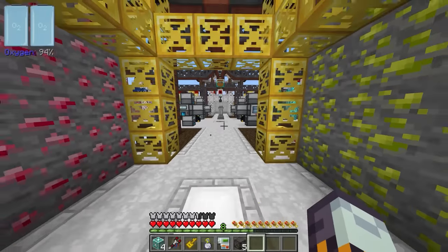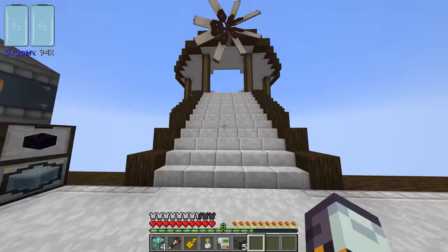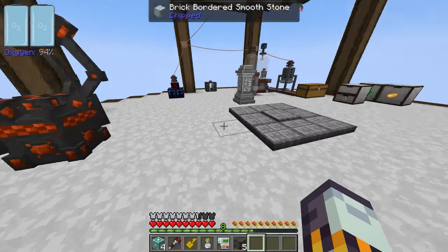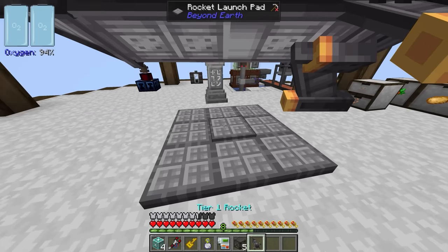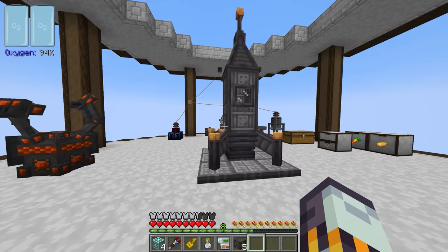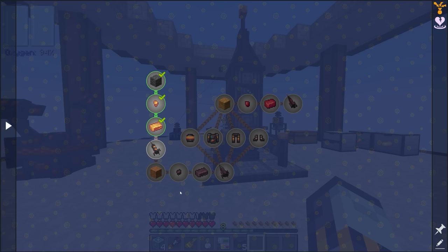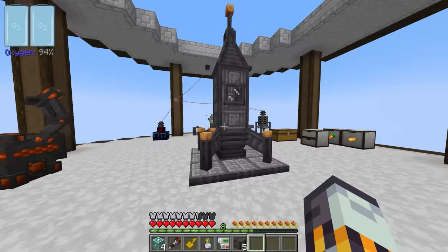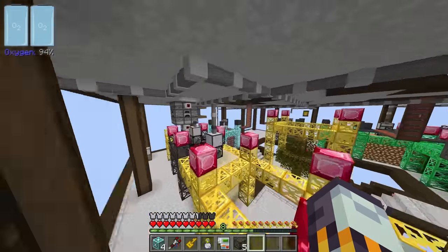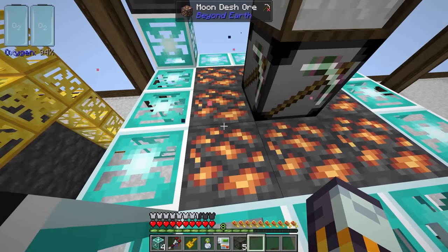In the last stream, we were working on getting started with the space quest lines, getting ourselves a NASA workbench, a rocket launch pad, and our tier one rocket, which we used to get to the moon and acquire a staggering amount of Moonstone. We then used that to acquire Dash ingots in order to get the Dash ore that we are now generating automatically with our tier 10 support frame.